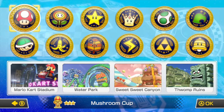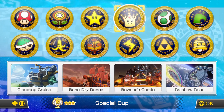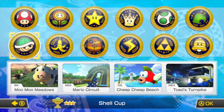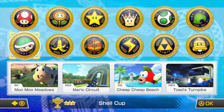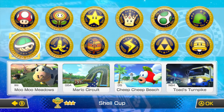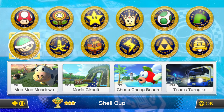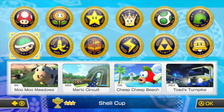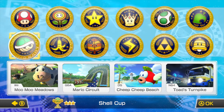In the previous episode we did the 200cc Special Cup with Baby Mario. Now it's time to do the 200cc Shell Cup. These tracks feature Wii Moo Moo Meadows from Mario Kart Wii, GBA Mario Circuit from Mario Kart Super Circuit, DS Cheep Cheep Beach from Mario Kart DS, and N64 Toad's Turnpike from Mario Kart 64. Without further ado, let's get this started.